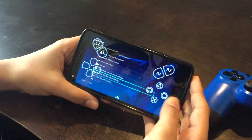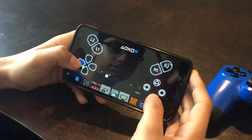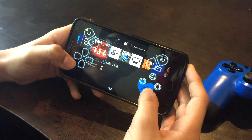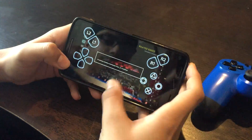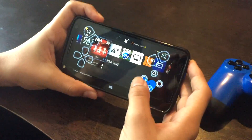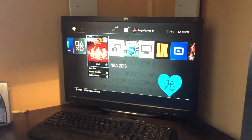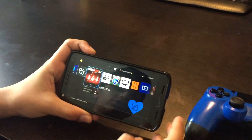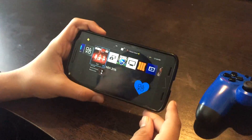As you can see, I can control everything from my Android device — go into my game, do pretty much everything. As I'm doing it on my phone, it's happening on the PS4 as well. That is the first step: how to connect your Android device to your PS4.